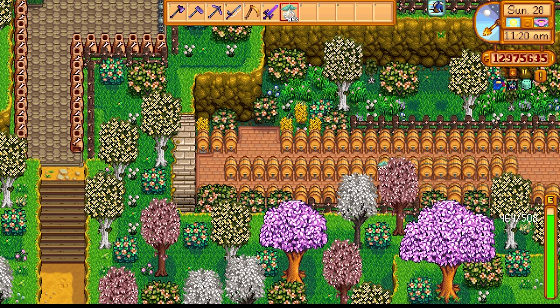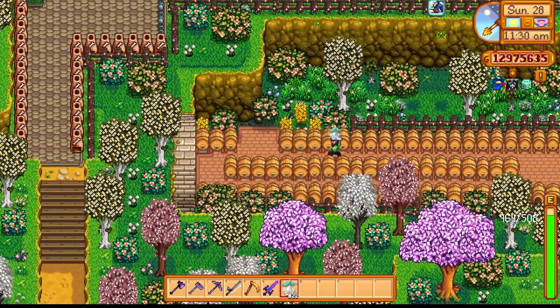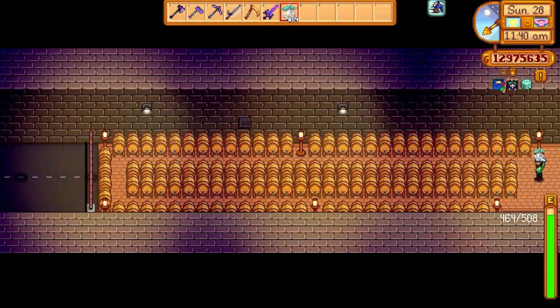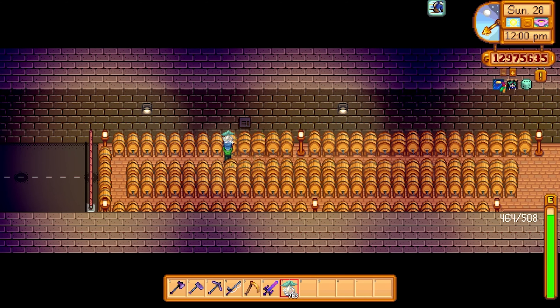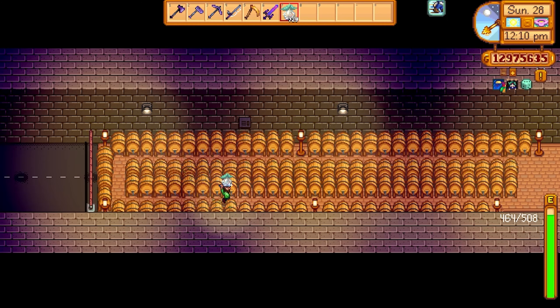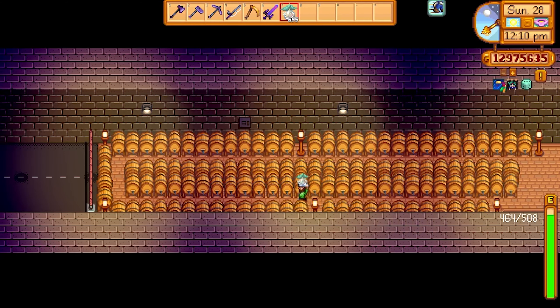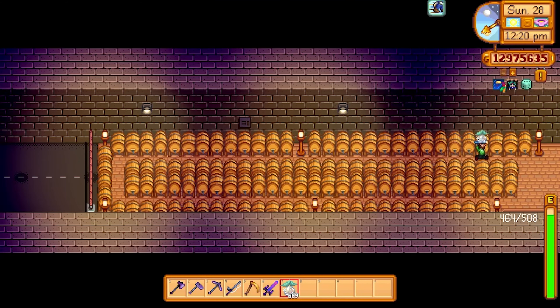Try to put your ancient fruit either into a greenhouse or over on Ginger Island if you have the 1.5 DLC update. There's also another stretch of land that the bus doesn't actually go and no NPCs go here, so you can fill it up with kegs. You can even go into the tunnel and fill up that whole room with processing machines as well. The rule of thumb here is try not to use a huge amount of space on your farm for sheds and processing machines — instead use spaces outside your farm where NPCs don't go.